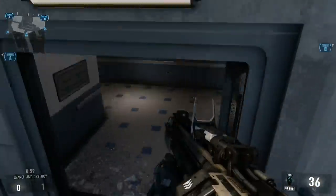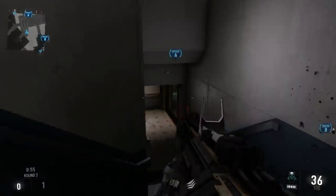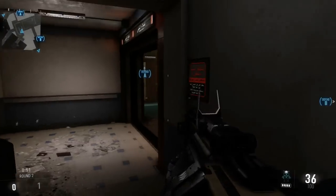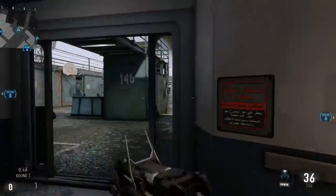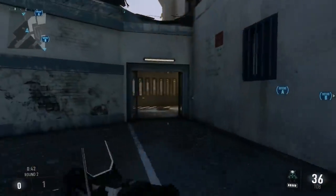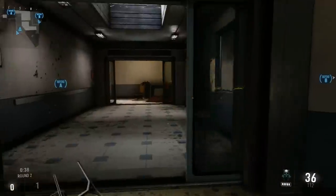I know some of you guys want to see losing rounds, and I don't mind showing them to you, but for time's sake, I try and choose the most entertaining rounds for you guys to watch while I talk. Today's topic is about the S&D maps for competitive play in Advanced Warfare, and I'm going to talk about the ones that are currently in place by MLG, and then the ones that I want.